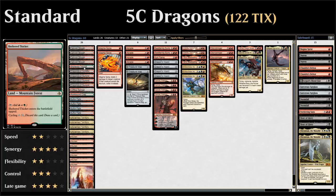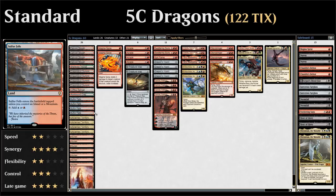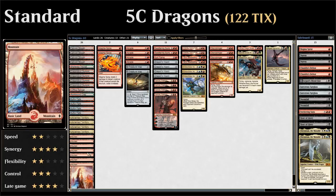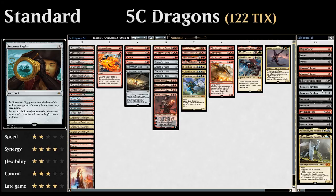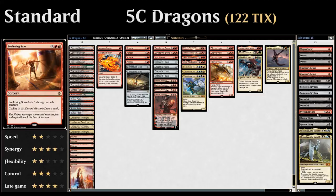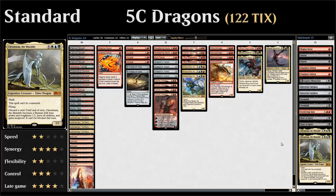The mana base includes four Canyons to cycle, a Sheltered Thicket, and check lands that enter untapped if we control a mountain — four Dragon Skull Summits, one Clifftop Retreat, one Rootbound Crag, and four Sulfur Falls — plus four Unclaimed Territory naming Dragon to fix mana for multicolor dragons, and basic mountains to ensure the check lands come in untapped. The sideboard has an extra Magma Spray against aggressive decks, two Duress against control, two Chandra's Defeat against red decks, Bloodfast against control, two Spyglass against Teferi decks, two Doomfall for control and sideboarded creatures, a Sweltering Suns against go-wide white creature decks, two Hour of Glory for creatures needing exile, and two Chromium the Mutable against control where we have more time to cast him.